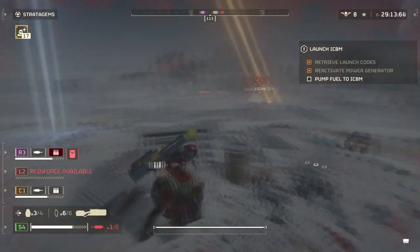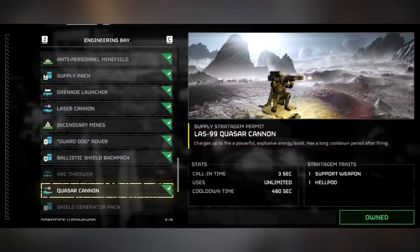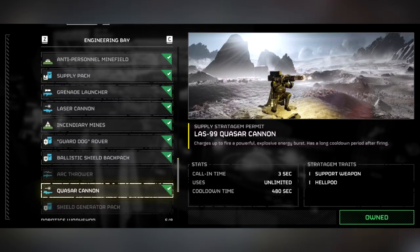How to get it? You need to be level 18 with 7,500 requisition slips to unlock the LAS-99 Quasar Cannon. Interact with the Ship Management Terminal on your ship destroyer and scroll down to the Engineering Bay section to find this new support weapon.